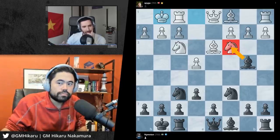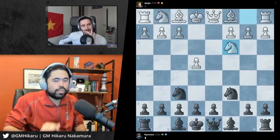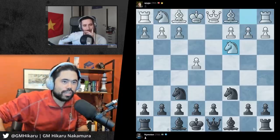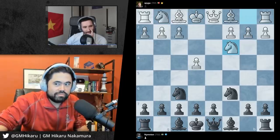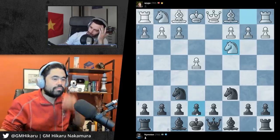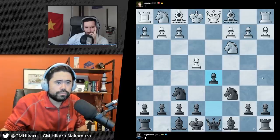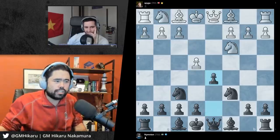What did you want to do here? Control the center. What do you remember the first move you played in this position? I think it was I put the pawn up right? This is the correct move, but you played a different move originally. The move you played was pushing this pawn to d5, which gave up this pawn for free because white can take the pawn.